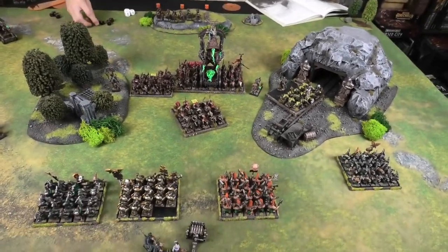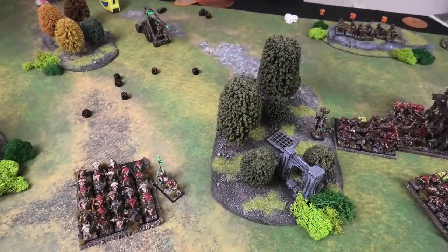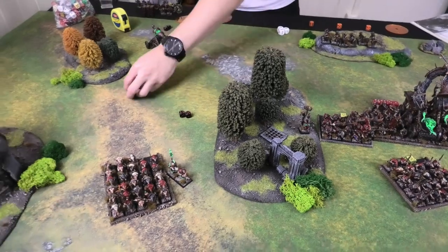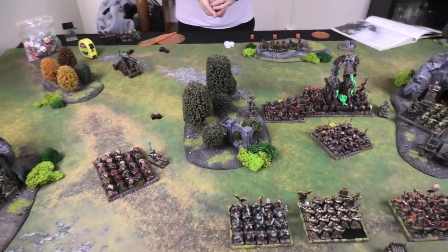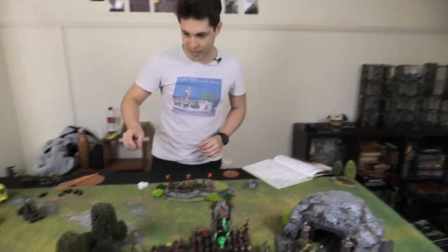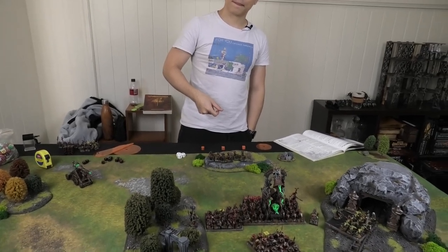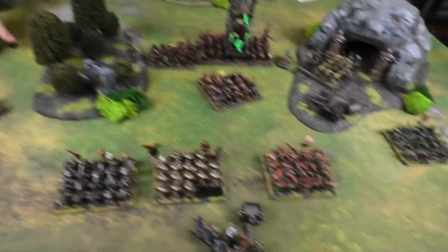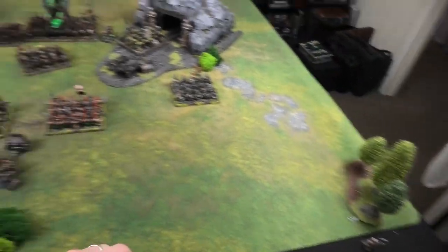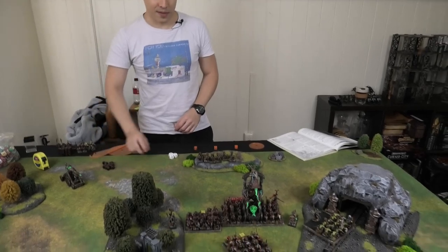Jezzail fire targets the Iron Breakers — the wombo combo unit that needs dealing with. Six shots needing 5s: two hits. No reliability failures. Jezzails are Strength 6 armor-piercing — wounding on 2s against Toughness 4, with the armor save reduced to nothing by armor piercing. Both hits wound: two Iron Breakers die. Jezzails are scary; only six shots but anything they touch dies — great against arrogant units like chosen Chaos Knights.